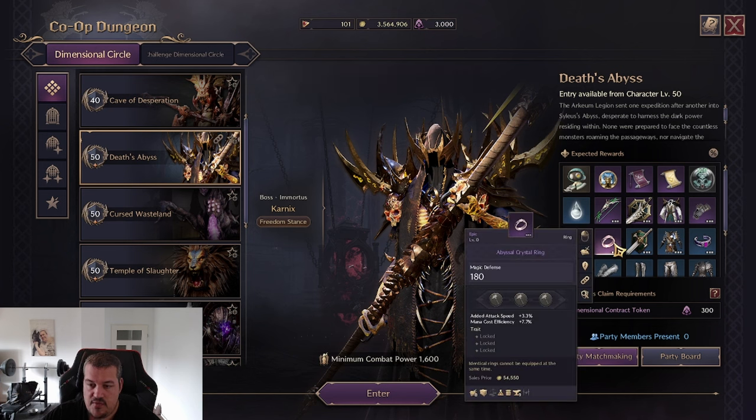That reason is the Whistle Crystal Ring. The stat it has is mana cost efficiency, and many builds struggle with mana early on. So many people will farm that ring, upgrade it to plus nine to solve their mana issues, and then once they drop their end game ring they will transfer the upgrade from that ring to the other ring.